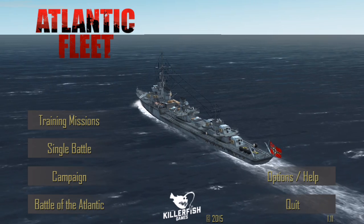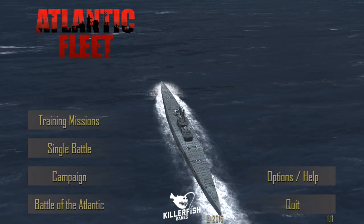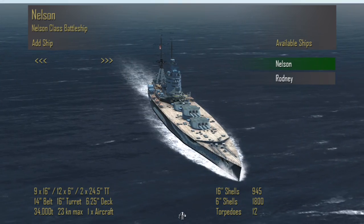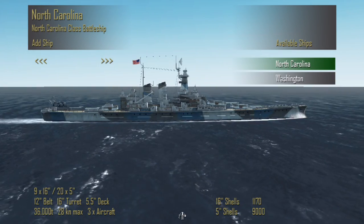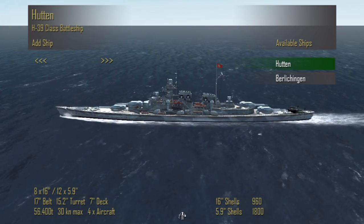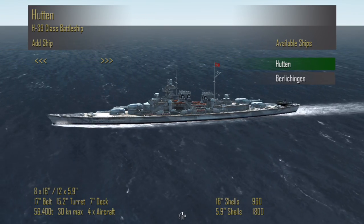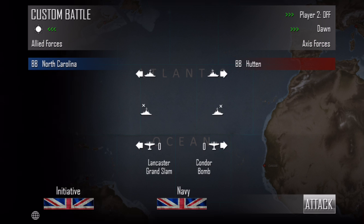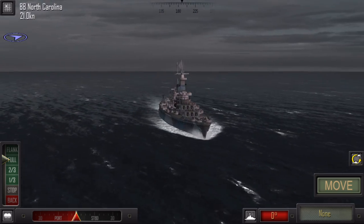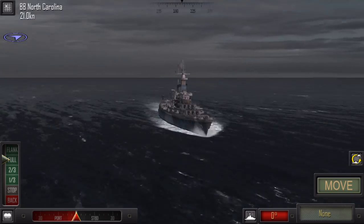Let's go back to the main menu and get into some gameplay. Let's do a custom single battle — for you guys, I'm going to pick the biggest ship, naturally: the Hutton H-39 class battleship. That's really cool. Did you guys ever hear about this? You can put some facts in the comments to enlighten other viewers. Let's see these bad boys fight each other out. Oh wow, look at this water — I'm not sure if it's changed since my last review, but that looks spectacular. Holy cow.